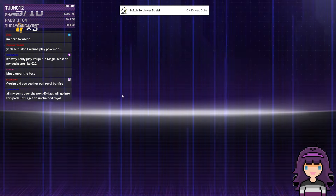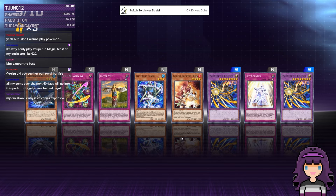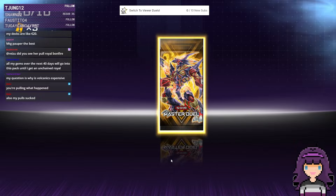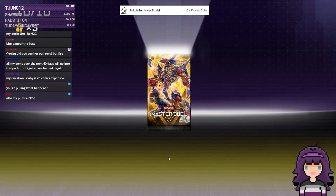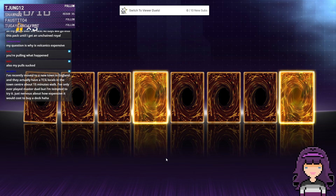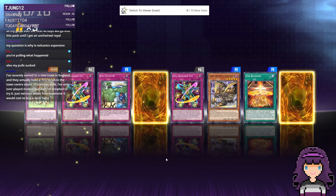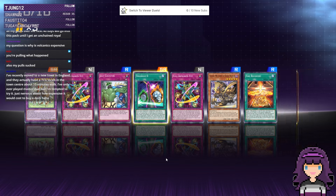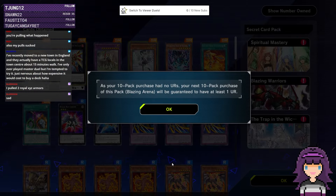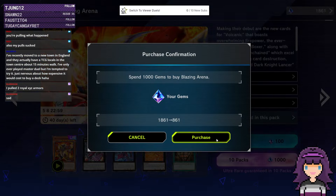Were pulls not so great? Our pulls have been not bad — we did in fact pull a Royal Bonfire, so definitely cannot complain about that. We did not get a UR in this 10-pack, so we'll get one more. It'll have the guaranteed one, and then we're done.